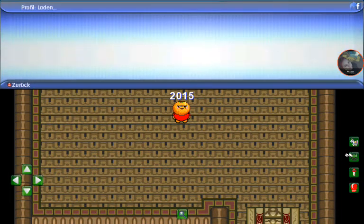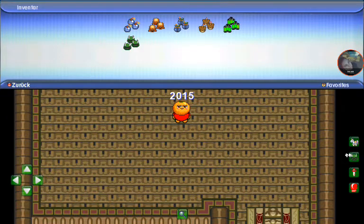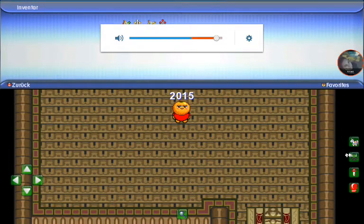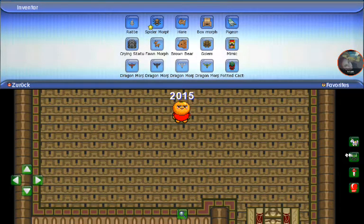Here are my favorites. We have these bombs — an orange one — and one of them is from quests, both of these are quests. Then we have a bear one; I have one from Blob and one from Destiny. Then we have two bows — a classic bow and one bow from Armor, I think. And then we have two morphs: mouse and spider.